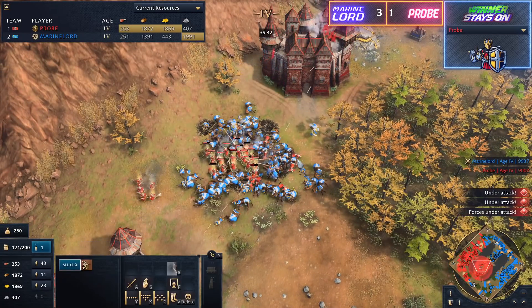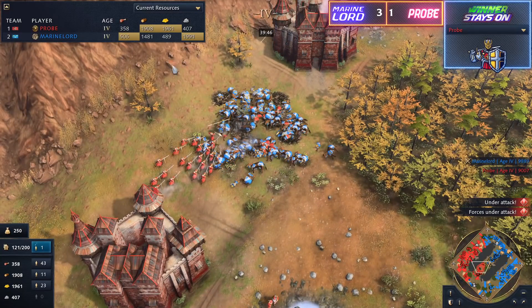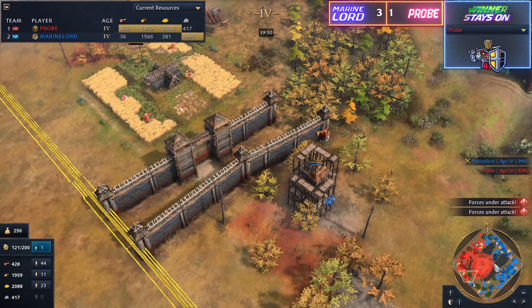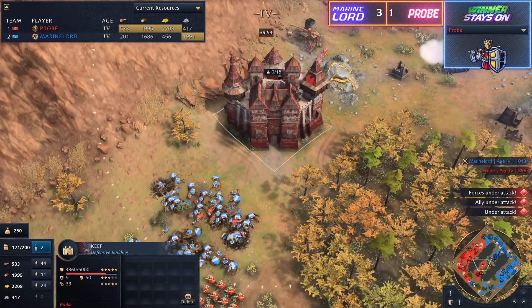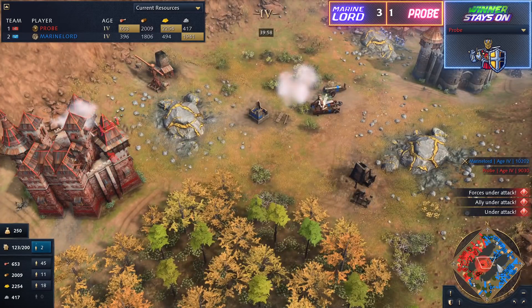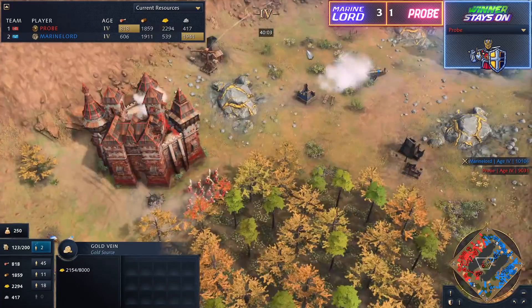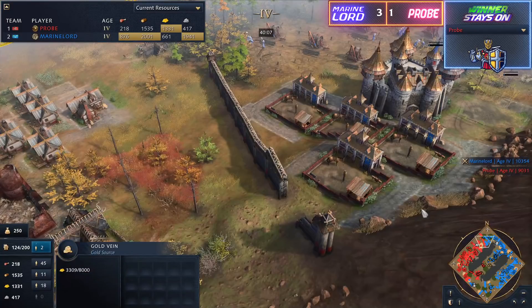Going to be a lot of overkill but actually managing to burn pretty effectively through the majority of these Streltsy, and we see Marine Lord cleaning this up. He's going to be reinforcing at the same time. Very, very low food counts but the Streltsy do hold. This is a crucial hold — look at all that massacre being done. Imagine if these guys had chemistry even. On the other hand, Probe is the one starting to run low on gold because he's losing the middle, whereas Marine Lord still has quite a lot of gold to work with.